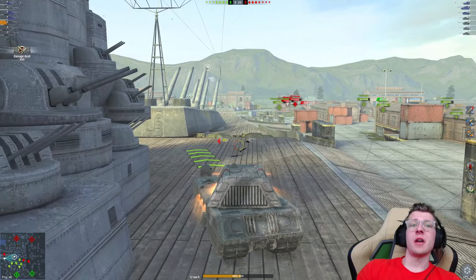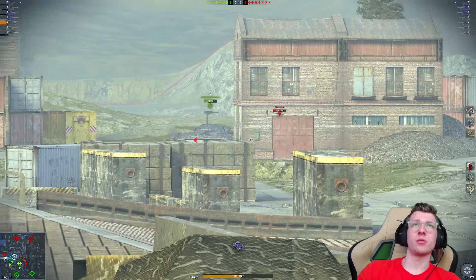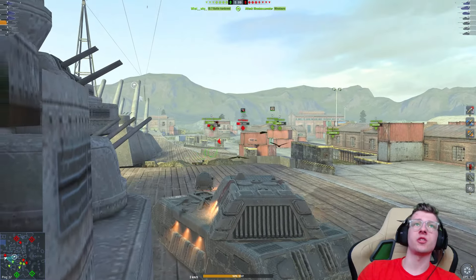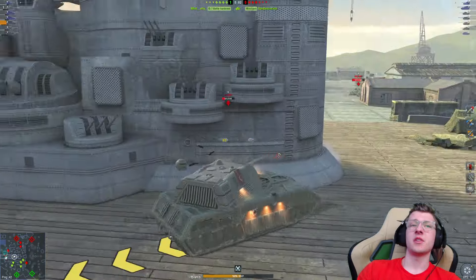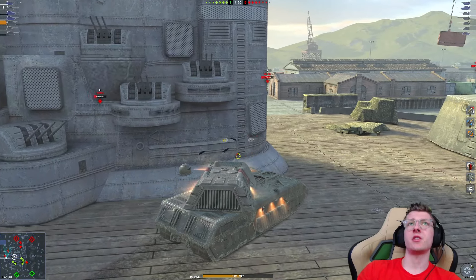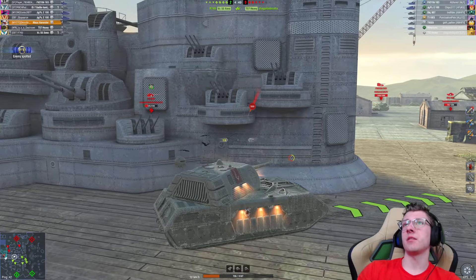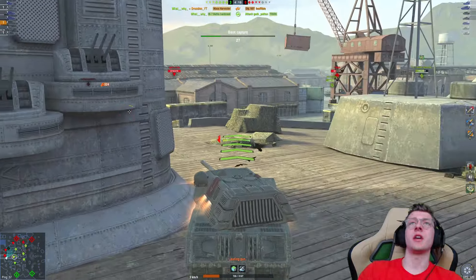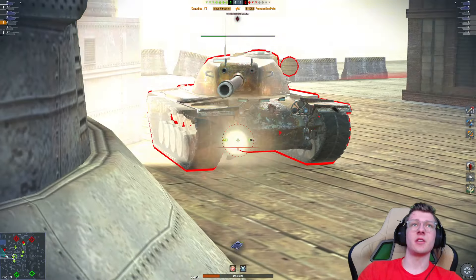We still have 1,600 health left. It's really annoying that the 183 is back here, but not much I can do about that. I'd love to hit the Minnow but he's not allowing that luxury. I'm just going to poke. We got the 907 — that was a bad shot, I didn't expect it to roll around the corner. We'll poke him here and get an easy shot out. The 183 hits me again. Hello Mr. E5 — nice 389 damage shell. Thank you for your HP. We get an easy pen into the E5.